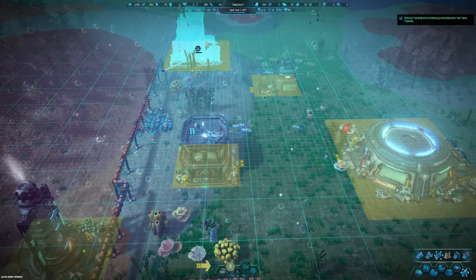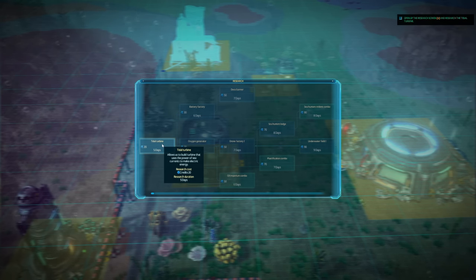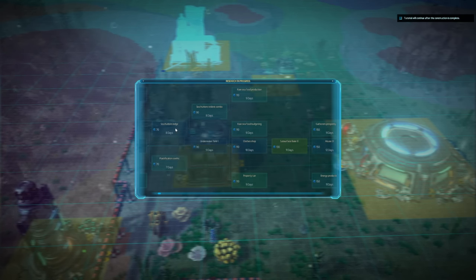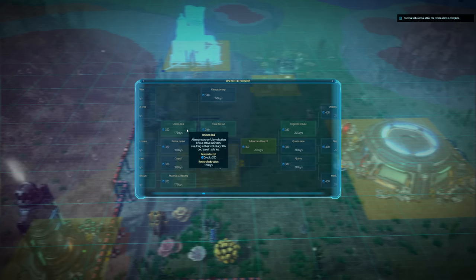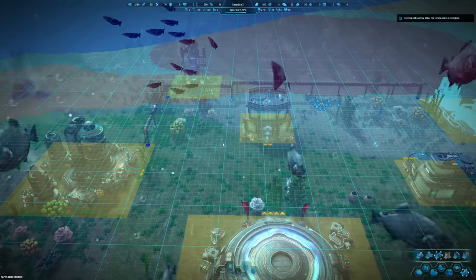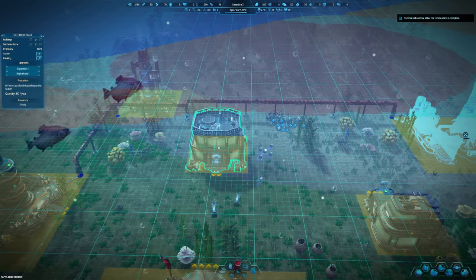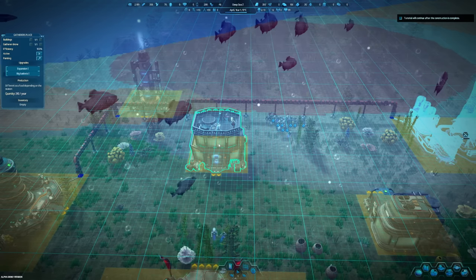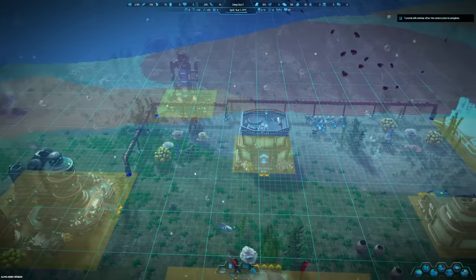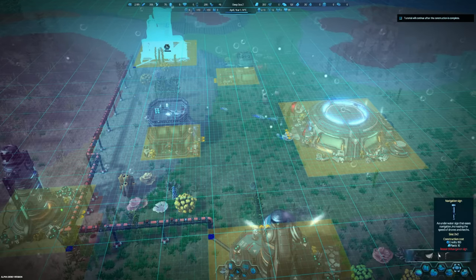Open up the research and research the tidal turbine. We've got a research tree too! The tidal turbine allows us to build turbines that use the power of sea currents to make electricity - that's fantastic! There's all kinds of things we can research here. How do we know if all the buildings are working? The Gatherer's Place shows building efficiency - 310 per year - but inventory is empty because there's nobody working there. I think we're making all the buildings in preparation for people to actually arrive.